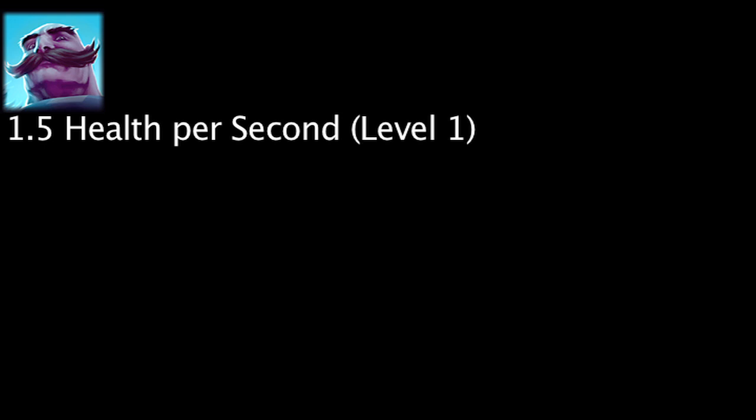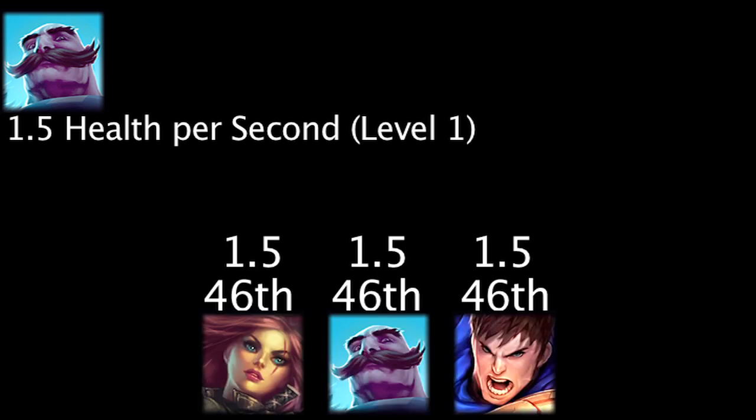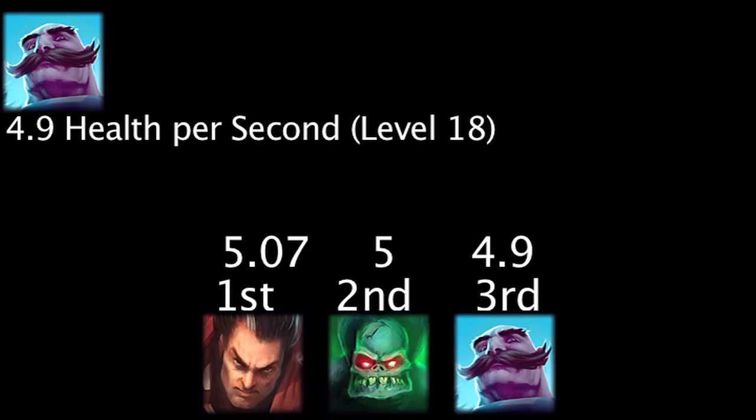Braum will regenerate 1.5 health per second at level 1, making him tie for the 46th highest level 1 health regeneration. He will regenerate 4.9 health per second at level 18, giving him the third highest level 18 health regeneration.